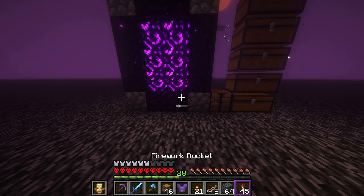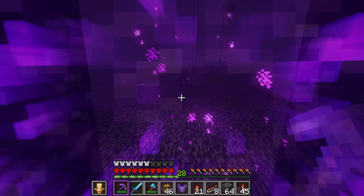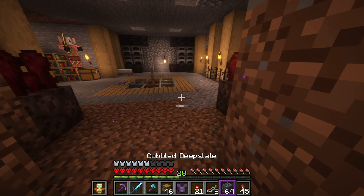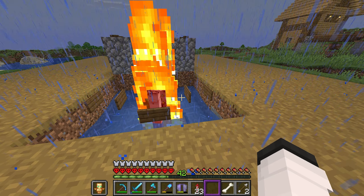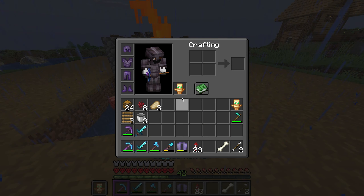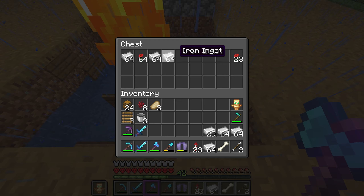Sadly I will not have the resources in today's video to make a piglin bartering farm quite yet, and when I do get to that I want to make a very powerful one, so I'm probably going to save that for another video. But at least the gold farm is fully finished, so now we have infinite gold. For the collection system I didn't have any iron, so I went ahead and made a quick iron farm to get that so I can make hoppers for the collection system.